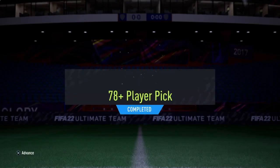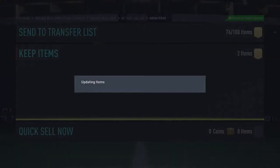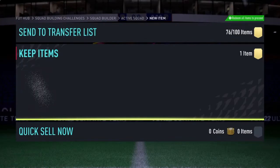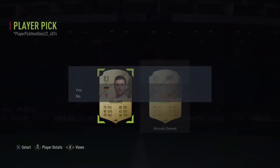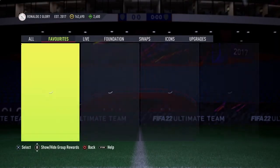Here we are — we've done our third one. 78-plus player pick, number 3. We're going to send our Gosens back. And what can we get from the third one? We get a Voland, 83. Not bad. We've got two 83s in a row so far, so on to the next one.